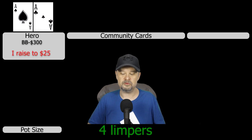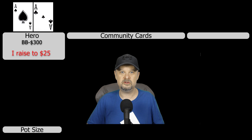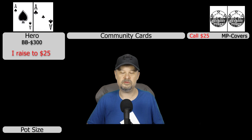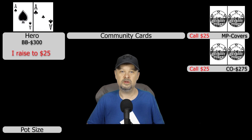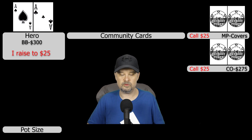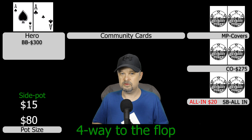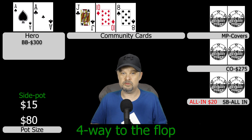I bump it up to $25, which is pretty offensive. The action folds to the second limper in middle position who calls $25, and the cutoff also calls $25. The small blind decides to go all in for only $20 total, so we start with a side pot of $15. We go off to the flop four ways.